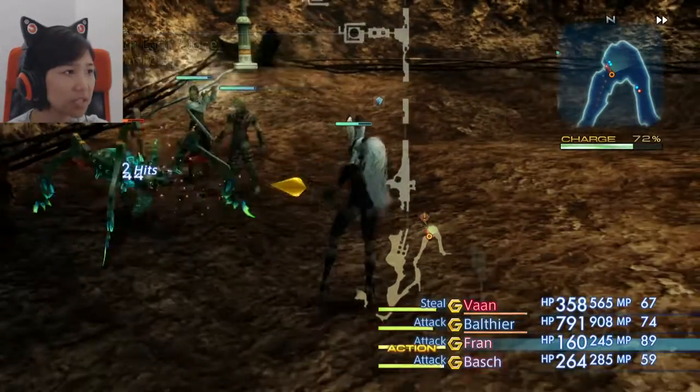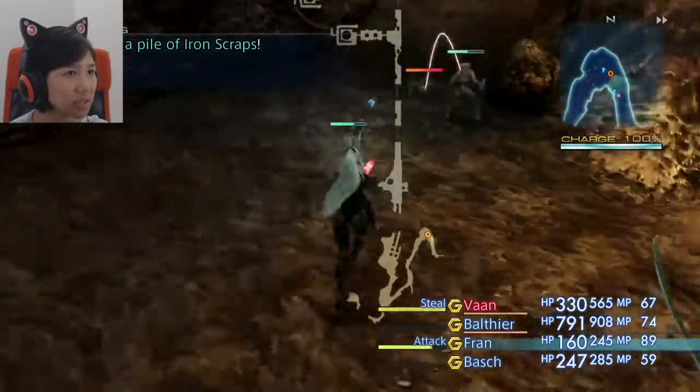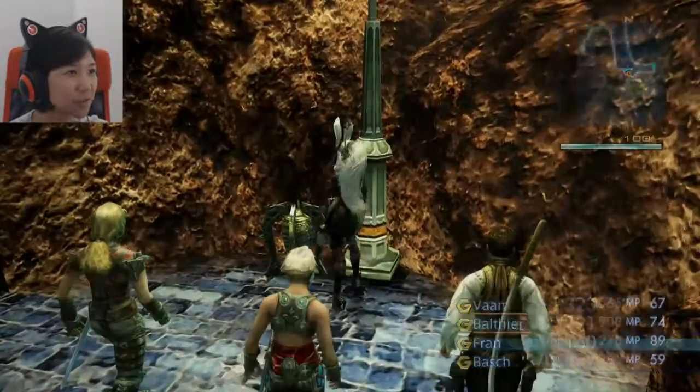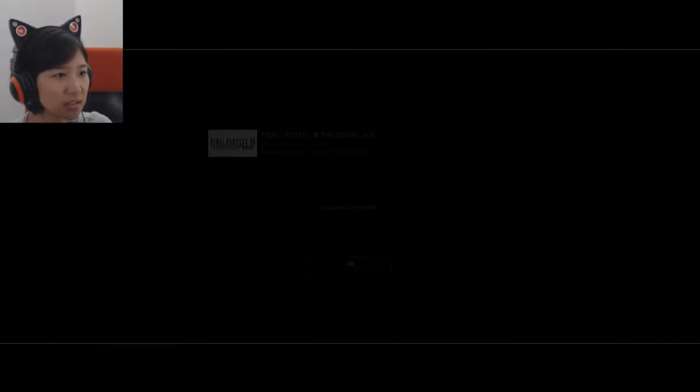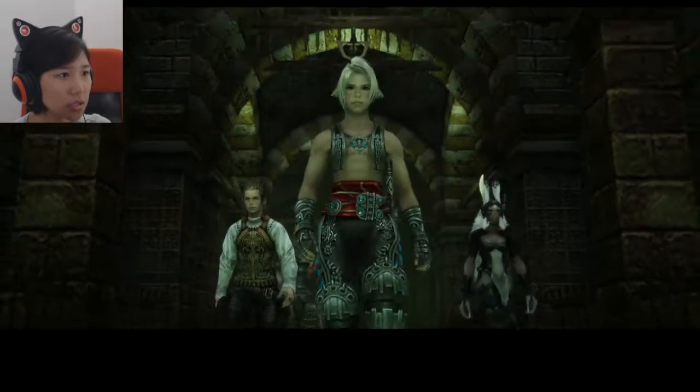Attack tiny mimic — I gotta get everyone to less than 100% HP otherwise everyone runs off to steal. Cypress Pole? I can't use that — that's a monk thing. Bosh is actually damaging things, nice! I don't know what level he is right now. Taunted and steal — well, now you can't steal anymore. A treasure chest with 102 gil. I can't give Bosh any gambits yet because he's still a guest, but when I do get him I'll have a bajillion license points to spend on him.